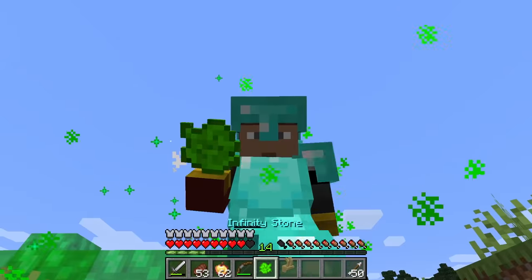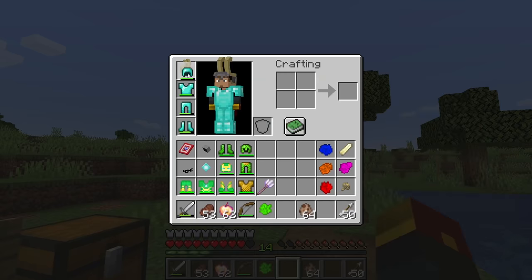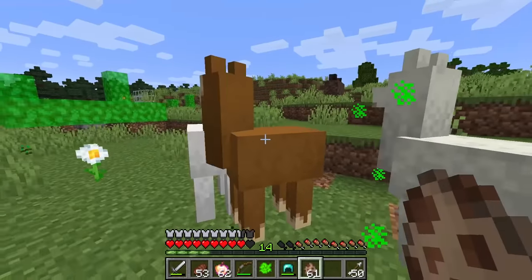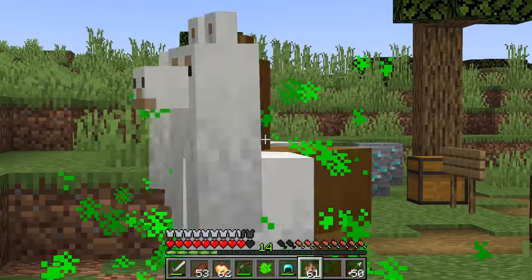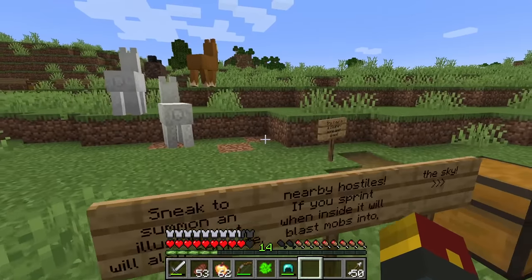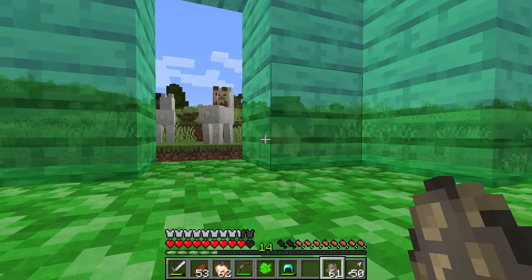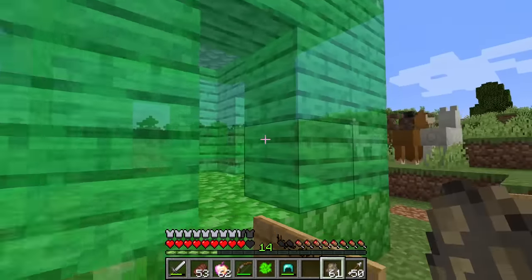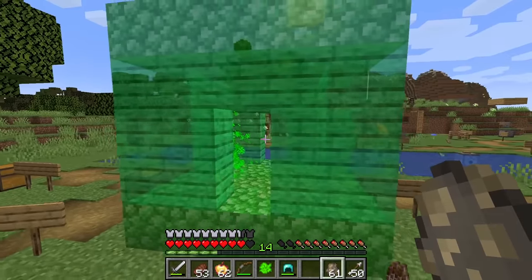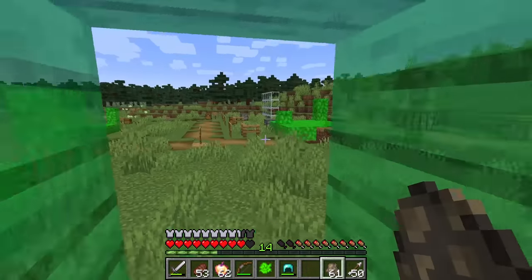We got an infinity stone - the green one - and a glorious helmet. Putting on the glorious helmet, you can distract nearby mobs by sprinting near them - look, they're all in synchronized dance class! You can also sneak to summon an illusion that confuses nearby hostile mobs. They are literally confused, and so am I honestly.